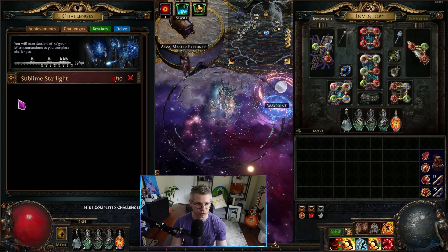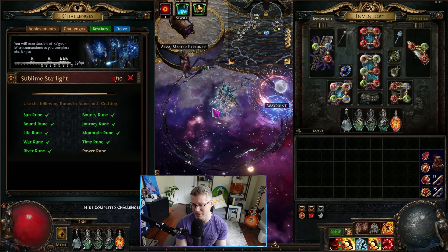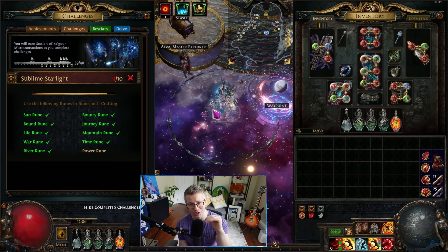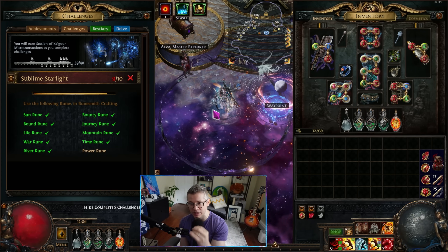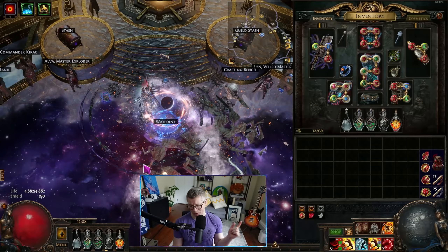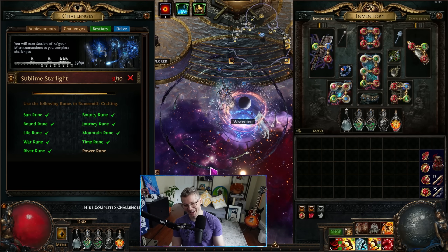I absolutely loved this build and had a ton of fun working toward my 40 out of 40. The hardest challenge is spending 20+ divines on the power rune crafts. I'll share two POBs in the description: one focused on big numbers and a solid build, and another focused on speed-clearing maps with bigger AoE and faster attack speed — which is the configuration shown here. Thanks for watching, and I'll see you on the stream!